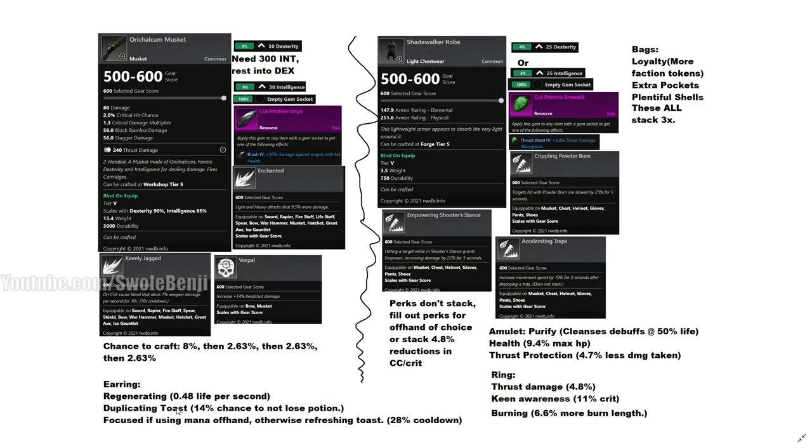Duplicating Toast gives a 14% chance to not lose your potion — a huge money saver when using tier 5 potions that cost thousands of coins and take forever to craft. And Focused if you're using an INT offhand — which you should be as an INT build — unless you're using the Rapier, in which case get Refreshing Toast for 20% cooldown reduction on potions, since you'll be chugging potions like crazy if you're getting shot or zerged down.